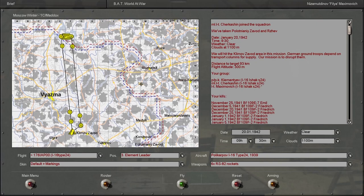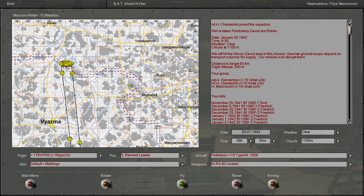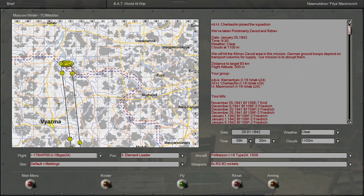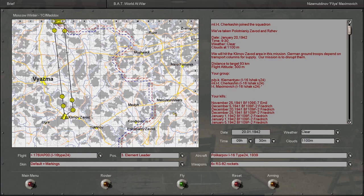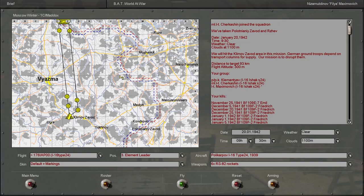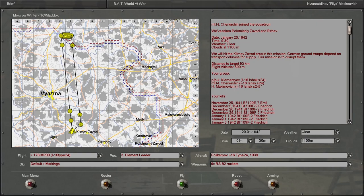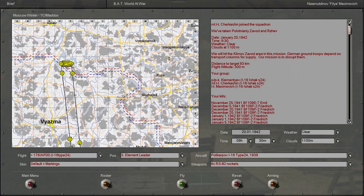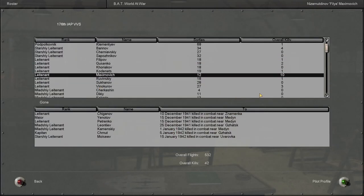January 20th — we're almost into February now. It looks like we're going to be going deep into enemy territory this time. We just captured the entire northwest quadrant of this map and we're making serious progress in the south. So it looks like we're going to be ground attacking a supply column, similar to last episode. Three of us. Have I been promoted or anything? No, I'm still a lieutenant. 12 sorties, 10 kills.